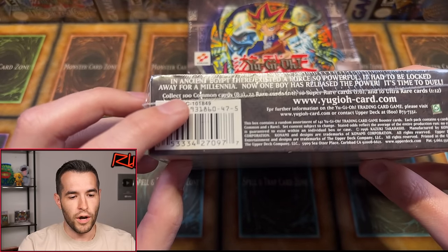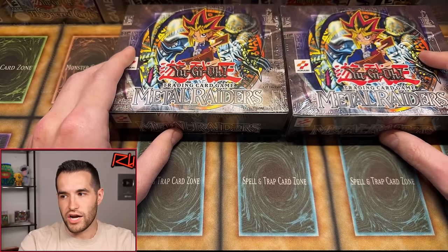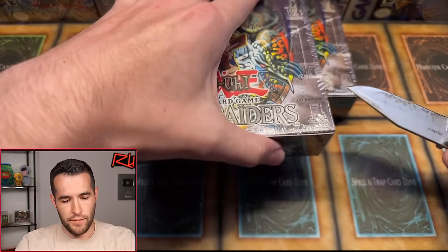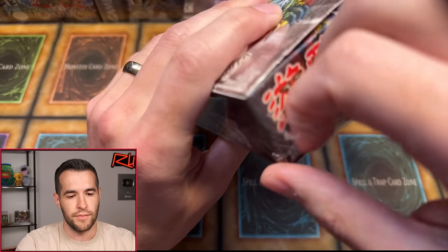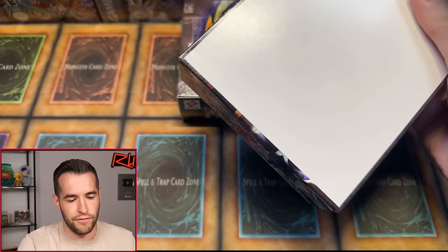This is 101-849, so that's a Gate Guardian hobby box. Double Horn of Heaven incoming — please do not say that. We have both hobby and retail, so you could pull both Secret Rares. Literally any Metal Raiders card could be pulled in the stream. We're opening this up — because of the Whatnot vertical screen, we won't be able to have everything completely on camera the whole time, but we will on YouTube.